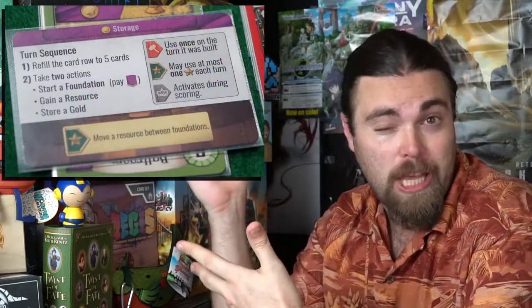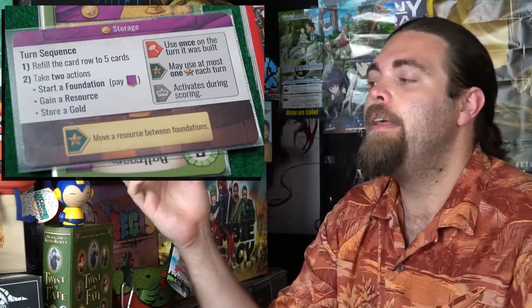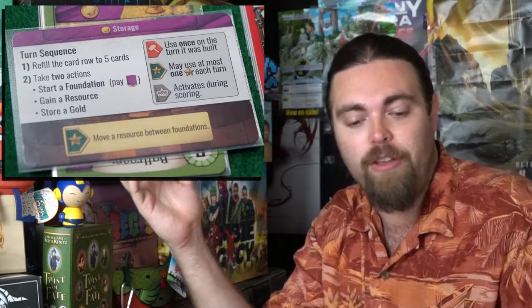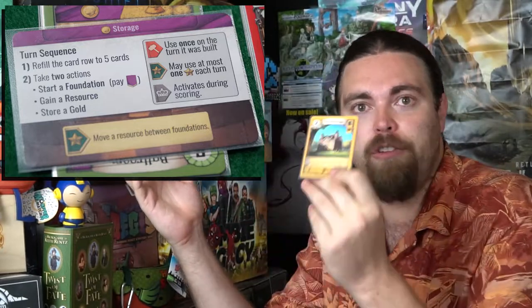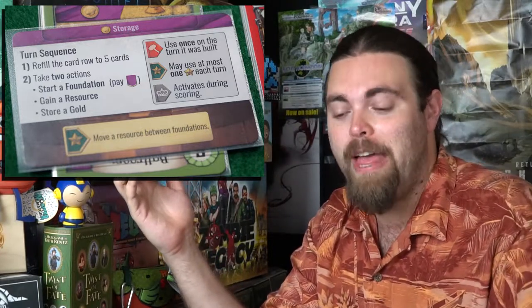Let's talk about how the game works. You're going to get these reference cards that tell you exactly what you need to know. Before the game starts, make sure there are five cards in a sequence from the top of the Town Builder deck. Then you get to take two actions as the first player. There are three actions you can take: you can start a foundation by taking any card that doesn't have a gold value and placing it in front of you, or if it has a gold cost, you need to pay that gold and then place the card.